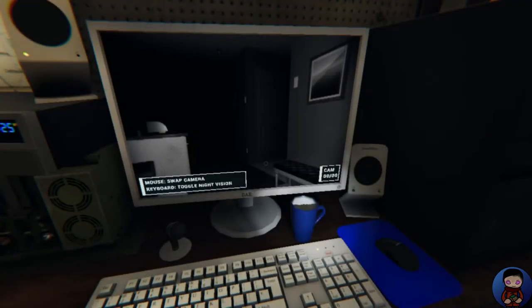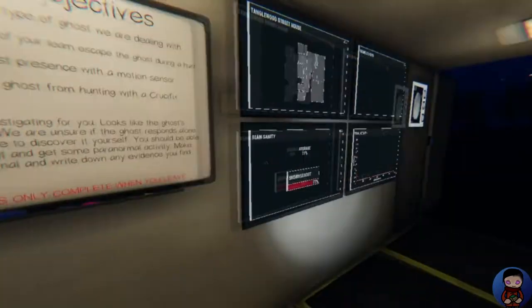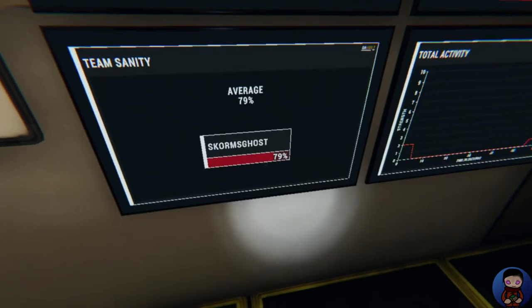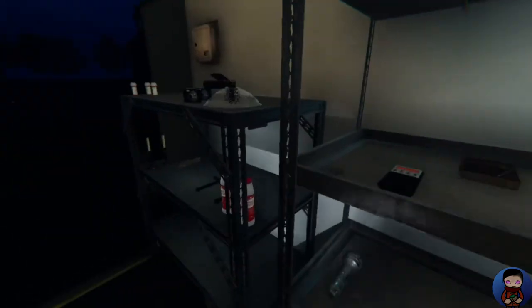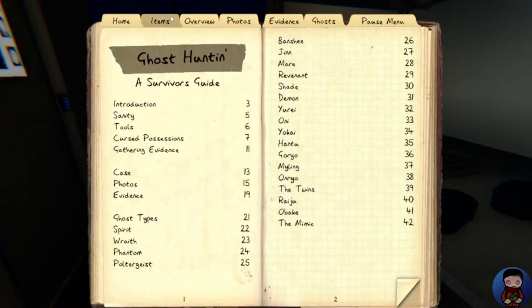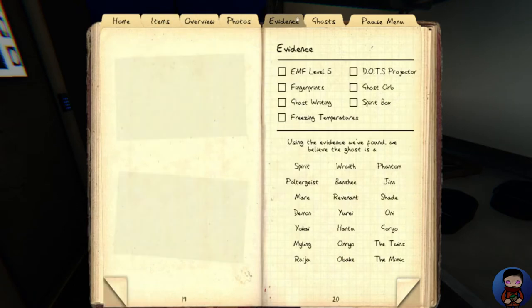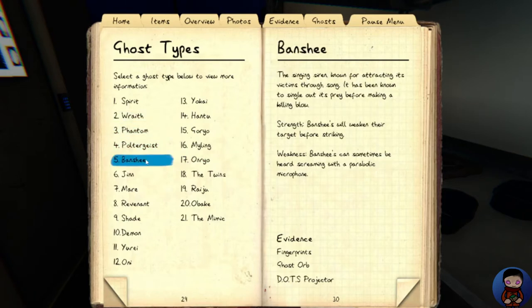So far there's no more evidence of orbs, but I did drop off a book — if the ghost is going to write in that section it will do it. My sanity is dropping; it did drop at least four points. Let's go grab another book, but before we do, we'll take a look at this journal by pressing J. You can enter in the evidence on anything you find — if I get an EMF 5 I can check that off and it narrows down what type of spirit we could be looking for.